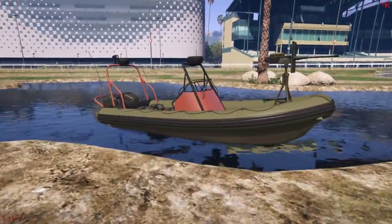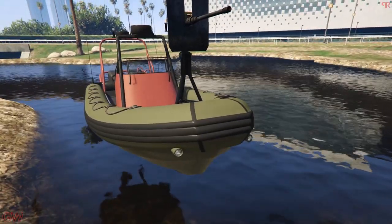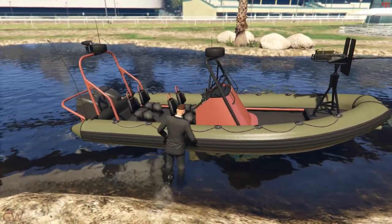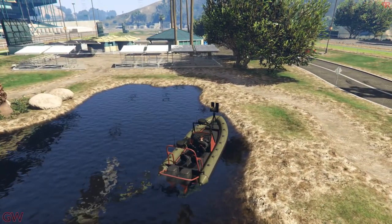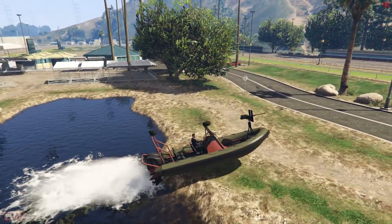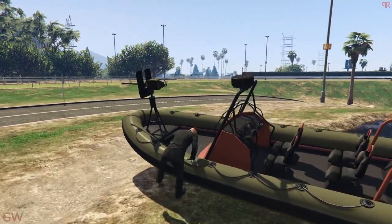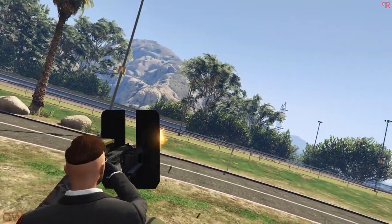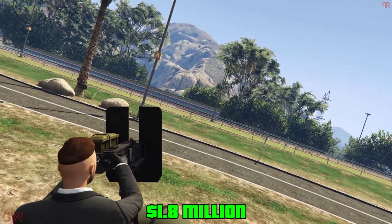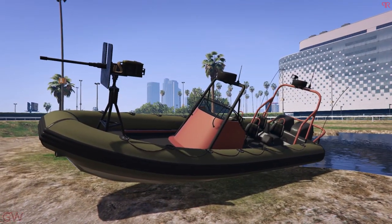Moving to the final vehicle, it's the Nagasaki Weaponized Dinghy. This is just the typical dinghy with a machine gun in the front — that's literally it. The only other difference is that it can be painted, but since this is a Pegasus vehicle and not a personal vehicle, and we don't have personal dock stations for boats, you probably can't paint it. The speed might be slightly increased, but other than the machine gun, there's nothing different. And it's going to cost you close to 2 million dollars — $1.8 million — for this thing.